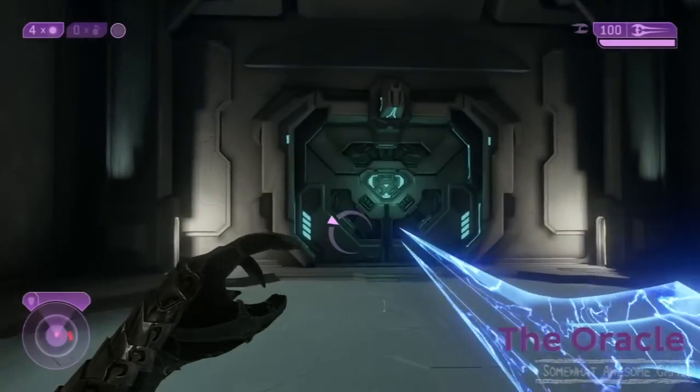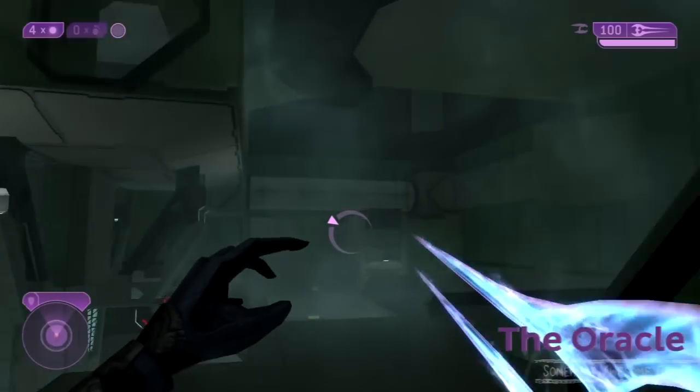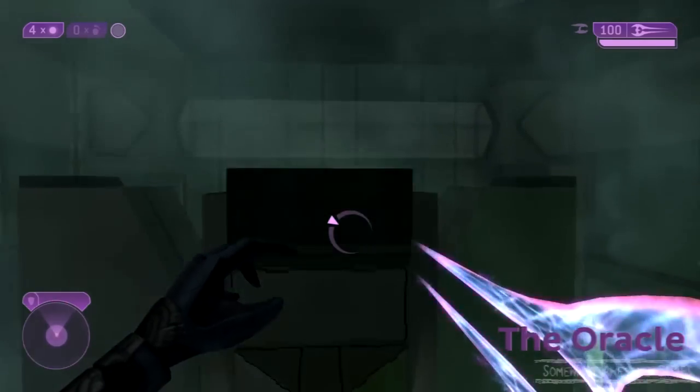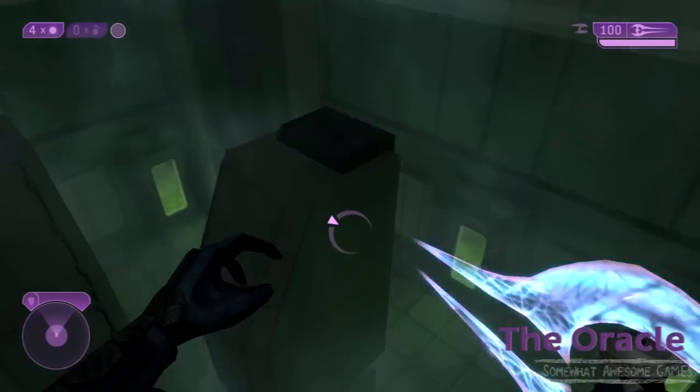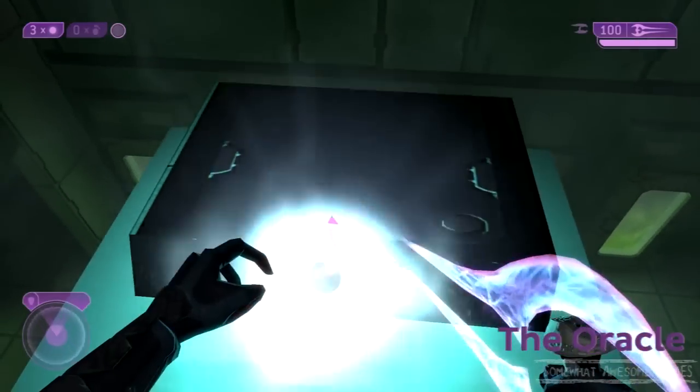So we're right at the start here. What we're going to do is go into this room — it's like the second or third room. We want to get up there, so we're going to have to do a fancy ass grenade jump to jump on here, then jump onto this one. Chuck down your grenade and then get ready to jump.